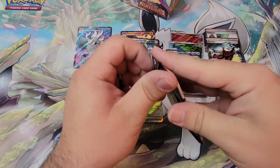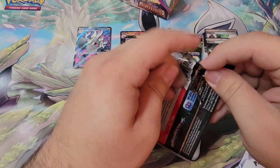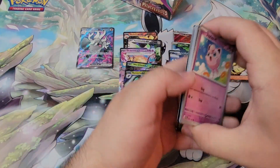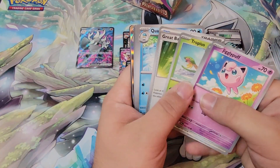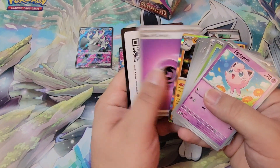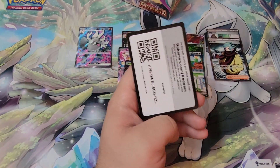Last pack — give it some love. Let's go. And I'm not seeing anything popping out of the side. Glamora — get out of here. And there's that.